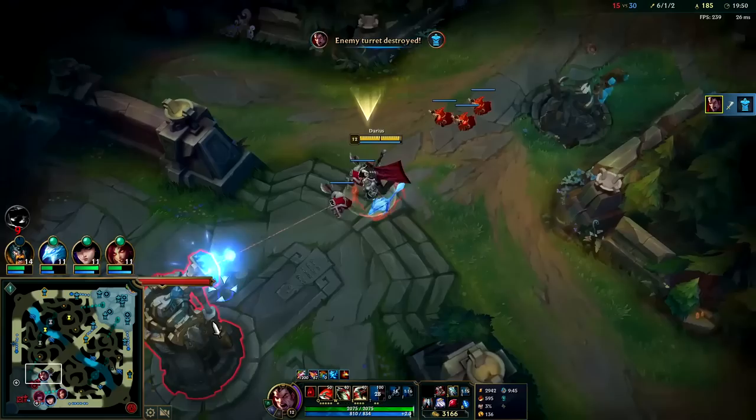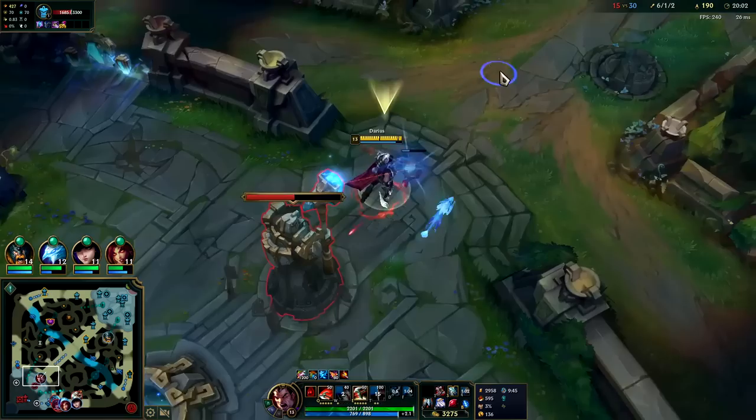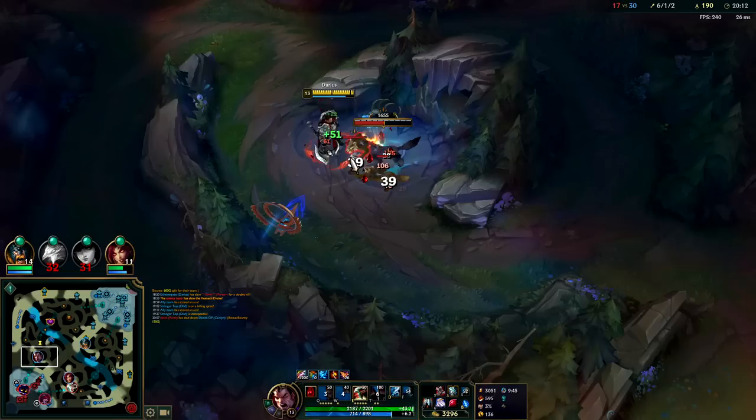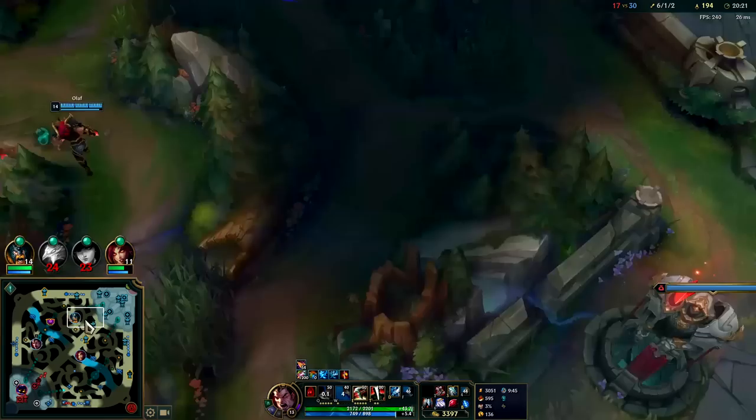Nice. Phase Ringer here — auto W in the Q. Keep maxing E second. They're not really dealing with me here — just kind of ignoring me. I took a turret shot, alright. Let's go back to clearing. I want to get up to 200 CS. Laner going into my jungle — dang. Everyone wants to farm my camps.